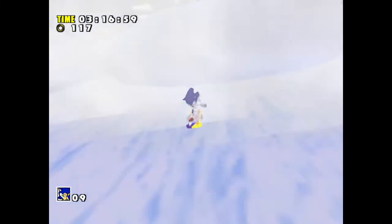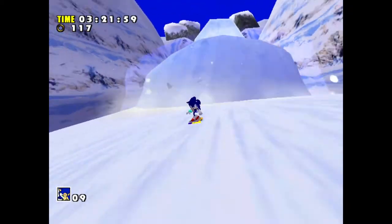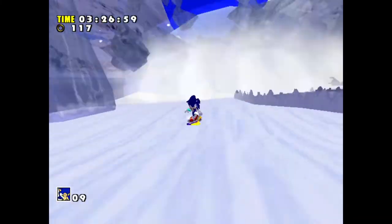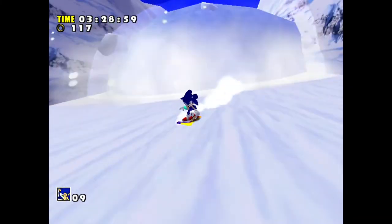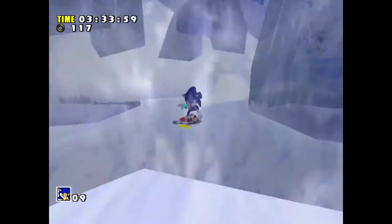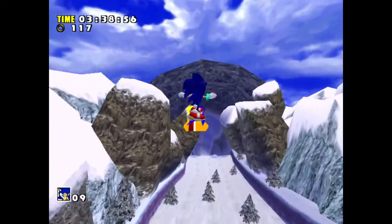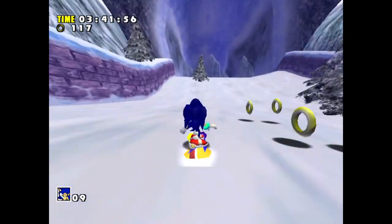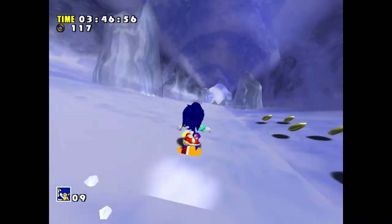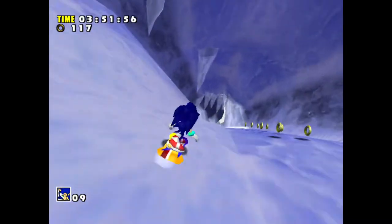It wouldn't be Ice Cap Zone without a bit of snowboarding. Now we're on the run from a big avalanche behind us. There are ramps around here but I'm never really good at knowing where they are, so I just get caught on them and they slow me down more than anything — there's probably some sort of indicator I just don't know about. Now that we're away from the avalanche, the Chaos Emerald is conveniently this way, so we'll just keep heading down the mountain.